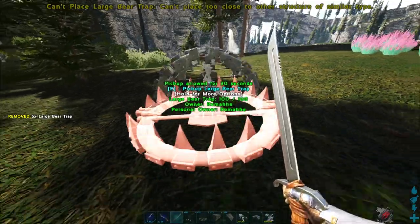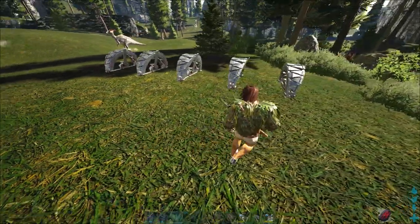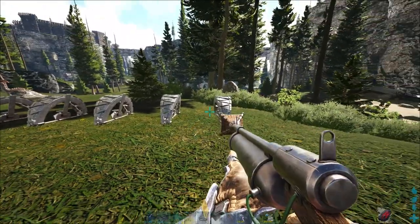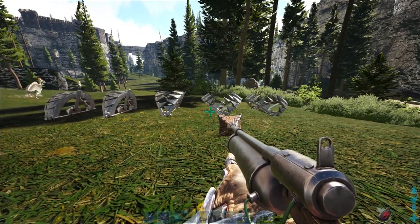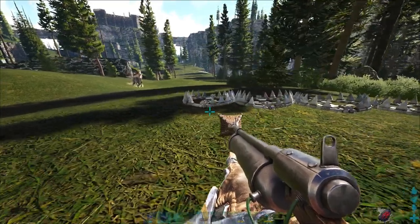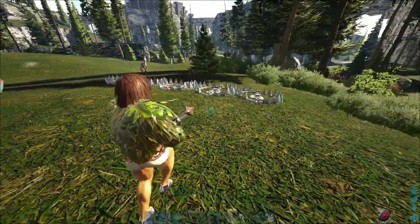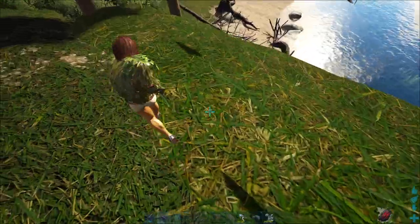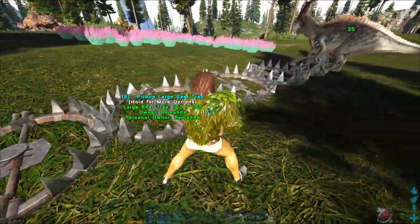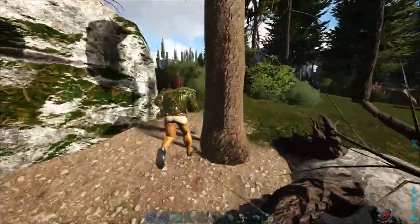This is strategy number two: we can just use a few bear traps. I've placed five in a row here, because he will just run from bear trap to bear trap. You can also combine this with netguns, obviously, but five bear traps should be enough depending on the level. Let's lure him into the traps — now the parasaur just went into one of our traps, so now he should come.